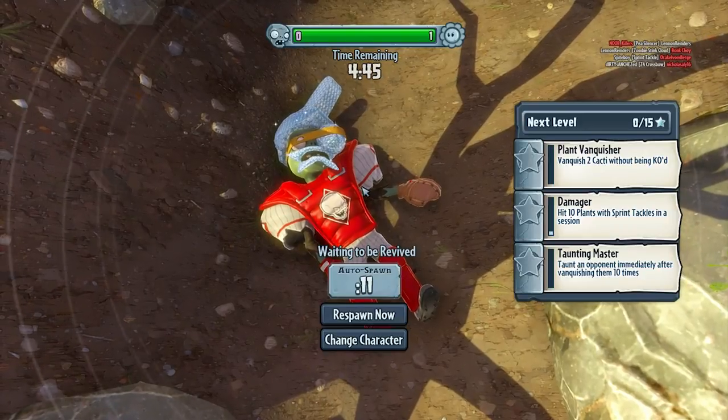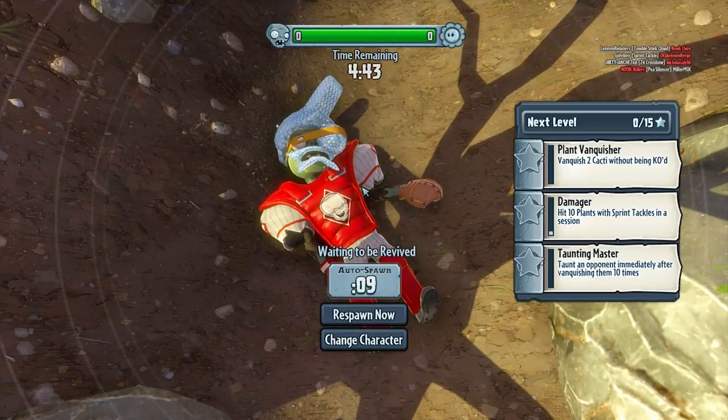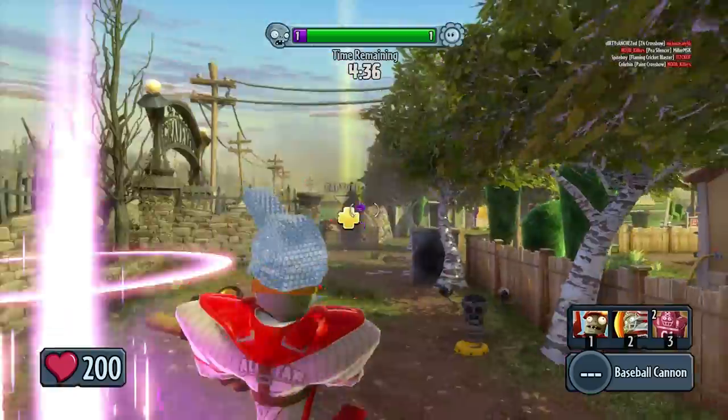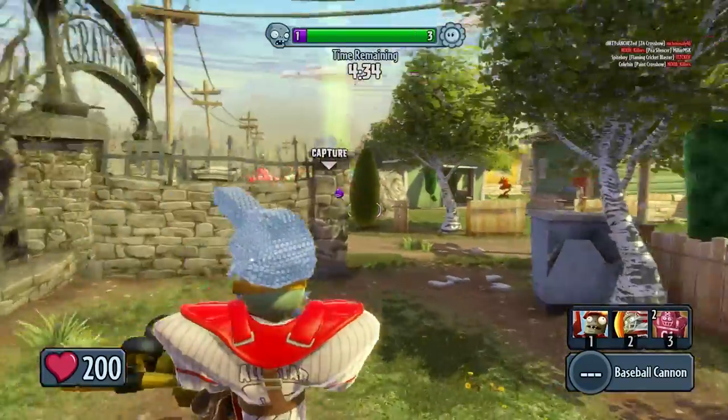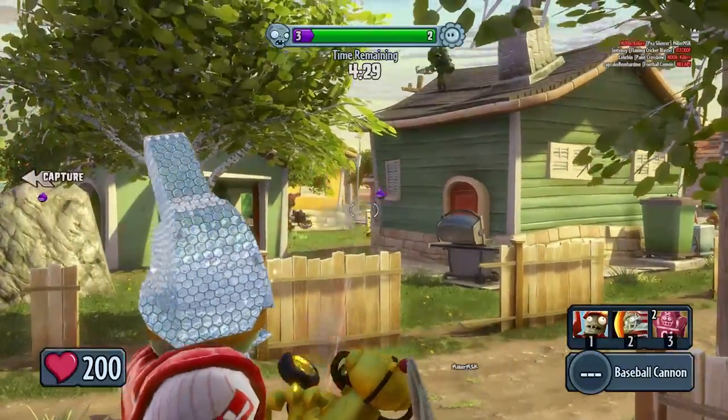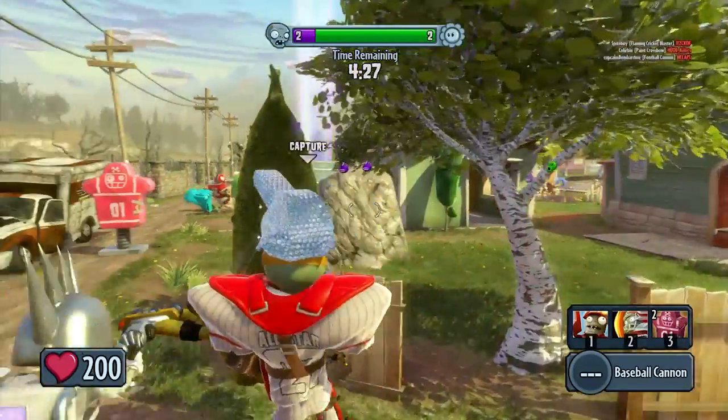I'll see if anyone wants to revive me. If not, I'm going to try to attack from the opposing angle — all the way over to the right, wherever the teleporter is, actually. That's where I'll be now. Just helping, I'm helping.